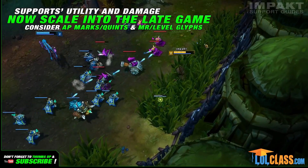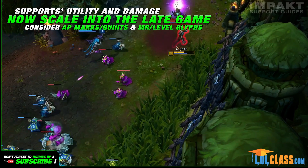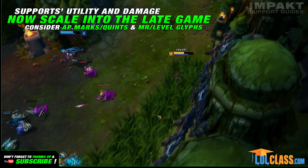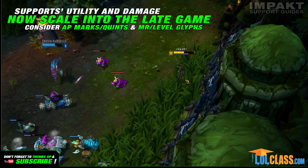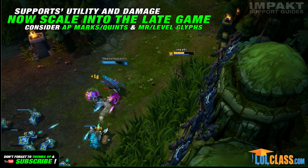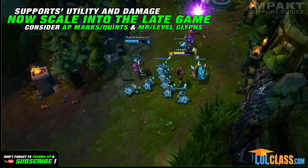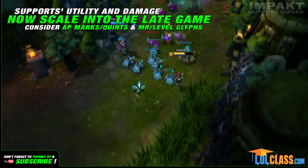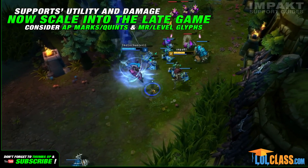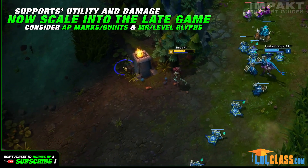Let's see: Soraka, Lulu, Zyra, Sona, Fiddlesticks, Annie, Lissandra, Nami, Janna, and a lot of other supports' champion abilities scale with AP. Lulu's movement speed increase now scales with AP as well, just like the AD granted by Janna's shield. In Season 3 you still wouldn't think twice about using magic penetration marks, but now you'll actually be able to build your items so you keep scaling into the late game. This is why I think that flat AP or scaling AP marks should be considered a lot more often.